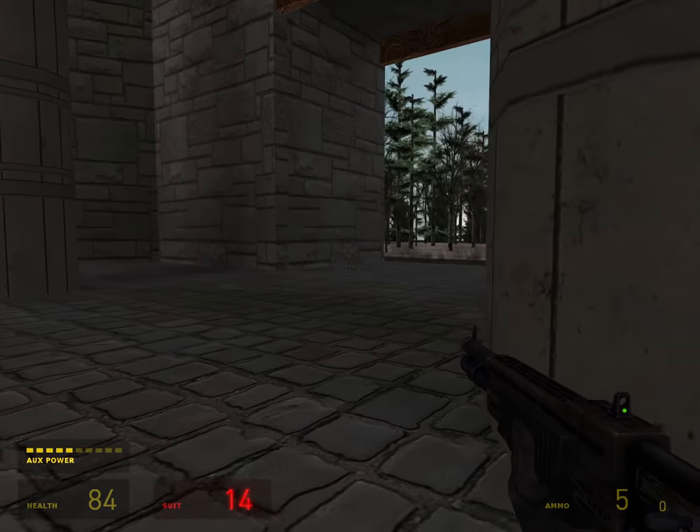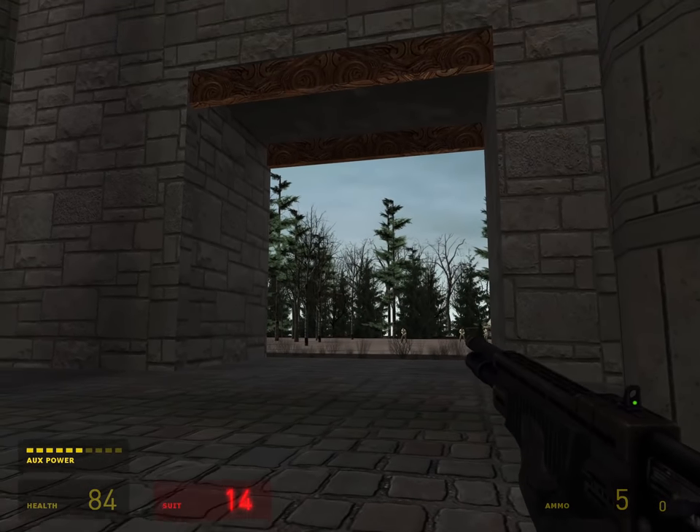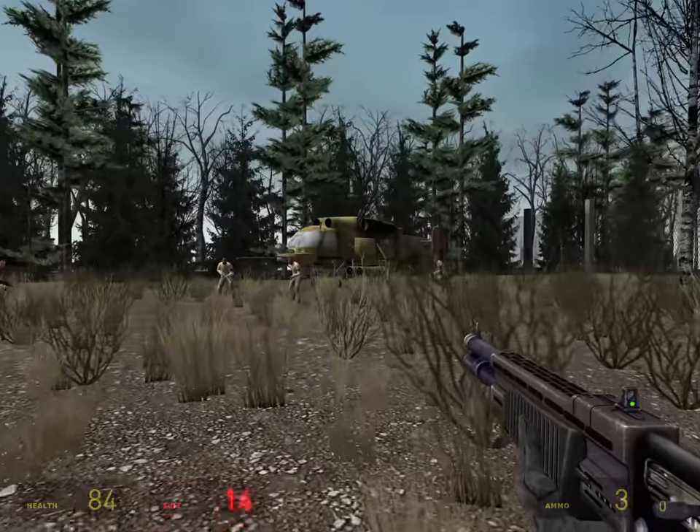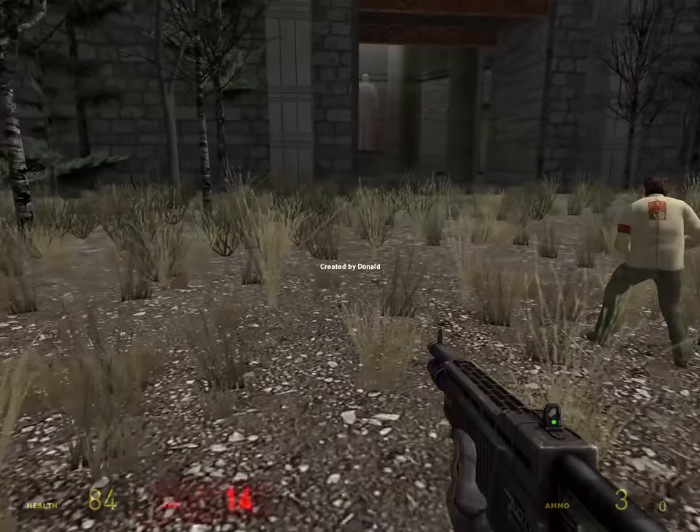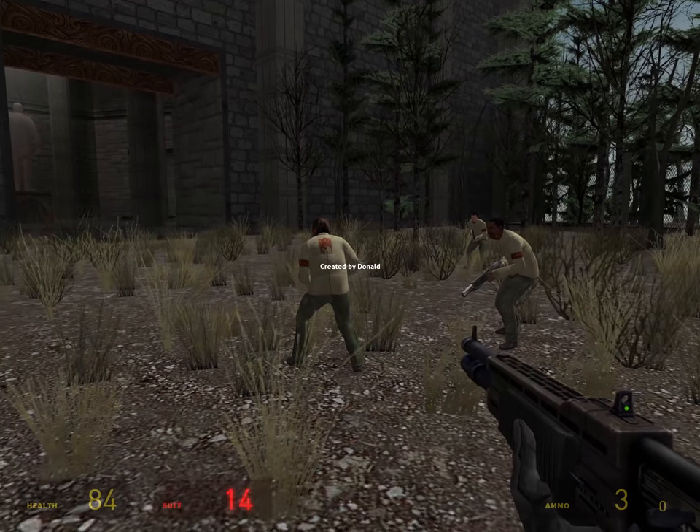After you defeat the thing, the doors at the end of the room open and you step out into fresh air once again. You're met with a platoon of rebels guarding a helicopter, ready to help you escape via air. As you approach, the screen fades and the level ends. You can just kill them if you really want to though.